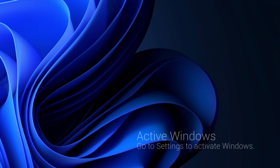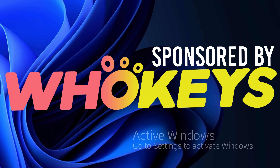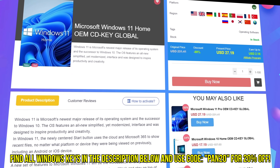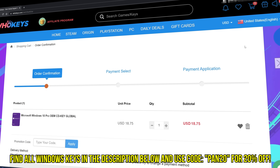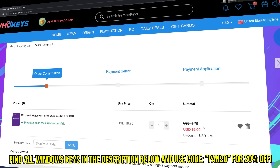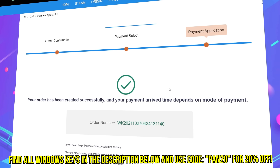Tired of seeing the activate Windows watermark, built a new PC, or just want to own Windows at a major discount? Head over to WhoKeys to purchase a Windows 10, 11, Home or Pro OEM key at a major discount. Make sure to use code PAN20 for a further 20% off at checkout, where you can use a safe and secure payment method such as PayPal.